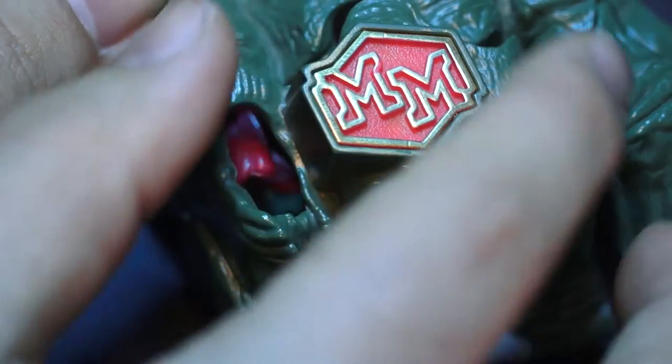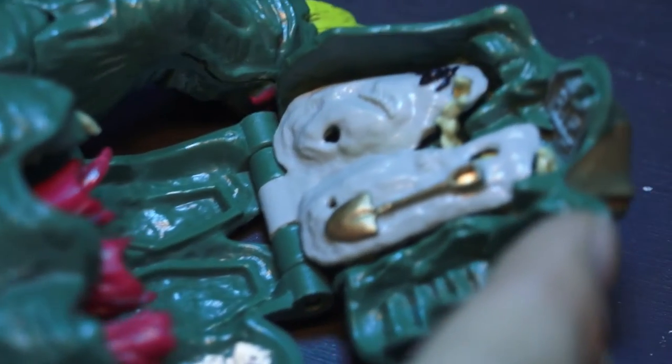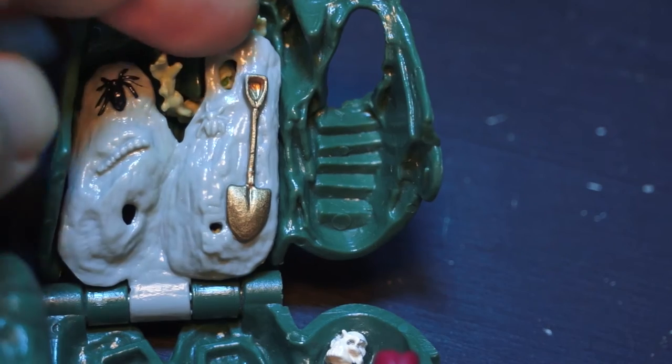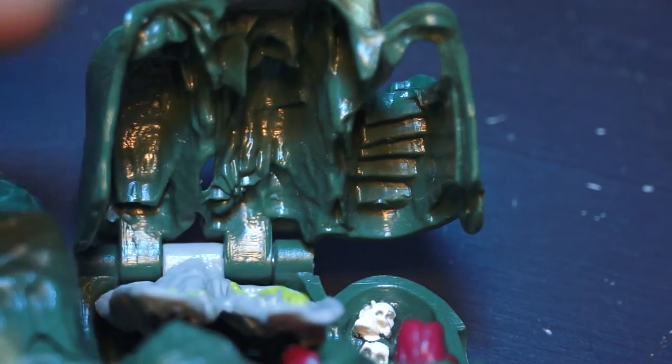Opening up the knuckles, we have a really cool grave plot with a zombie breaking through, with a smaller grave for burying the Mighty One. I honestly love the details here already with the stairs and the textures between the green, the gravesite and the tombstone, all in this little area. It's just a really cool little section built right into the knuckles.